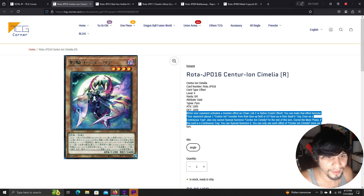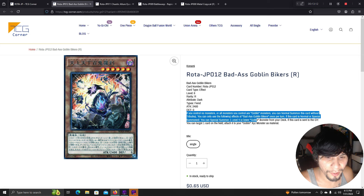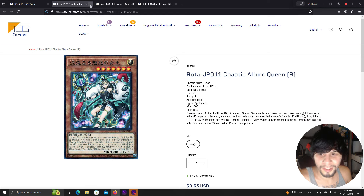Goblin Bikers: if your opponent controls no monsters or all monsters you control are goblin monsters, you can normal summon this card without tributing. Once per turn if this card is normal summoned, you can special summon one level 4 goblin monster from your deck. If this card is sent to the graveyard, you can target one card on the field and attach it to a Goblin XYZ monster you control. It's a tutor — play it and bring out another goblin from the deck.